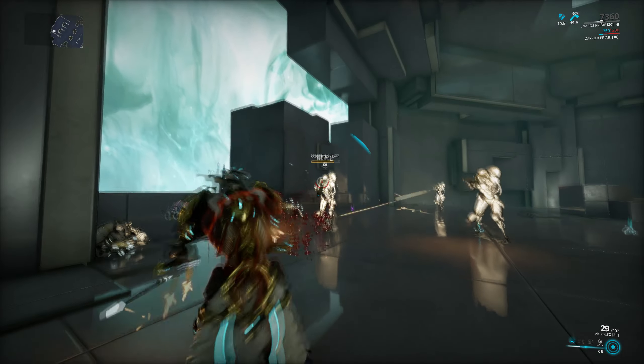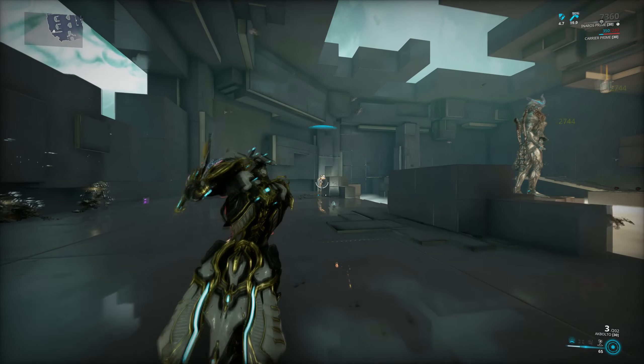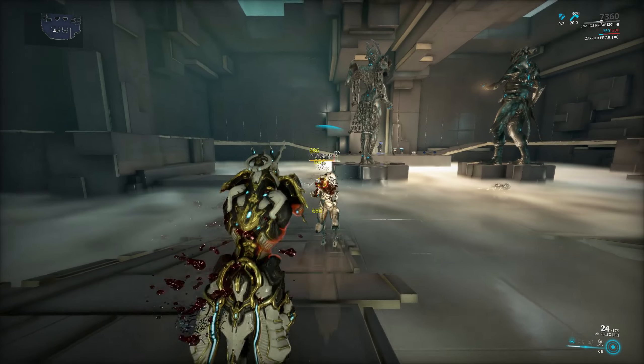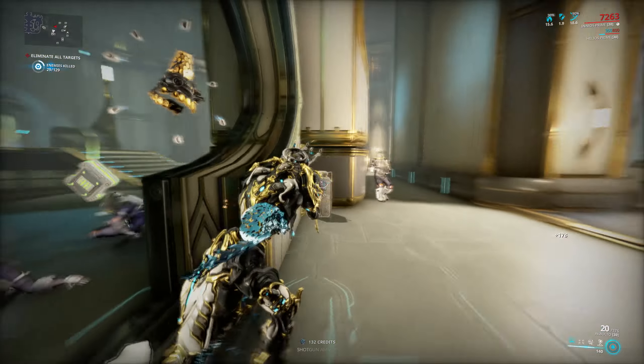Then unfortunately you will run into a brick wall and the damage on the weapon falls off pretty fast. It's the standard pure crit build problem where the damage is great until it isn't. Crit weapons perform really well at lower levels but they fall off really really fast once the enemies get beefier.